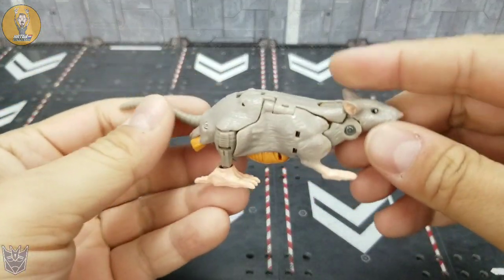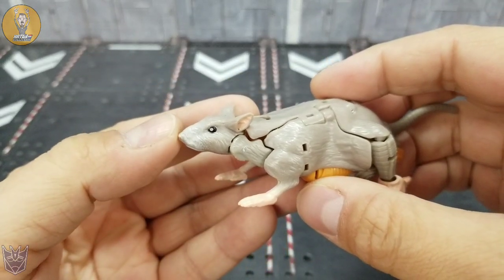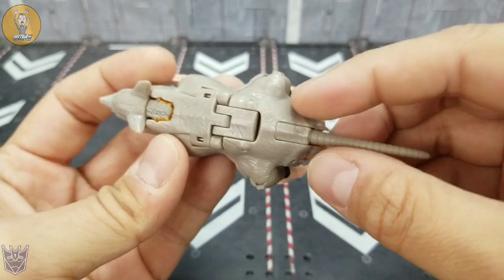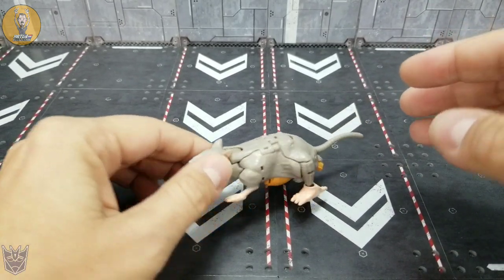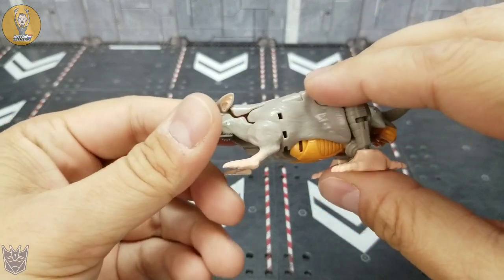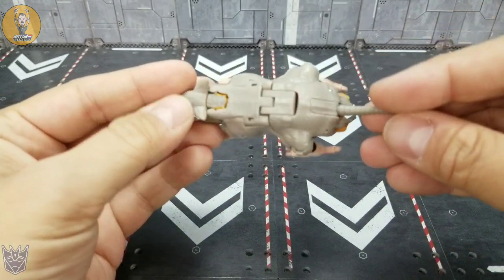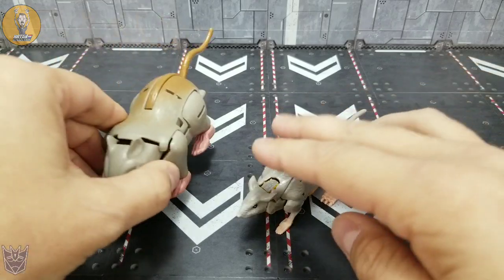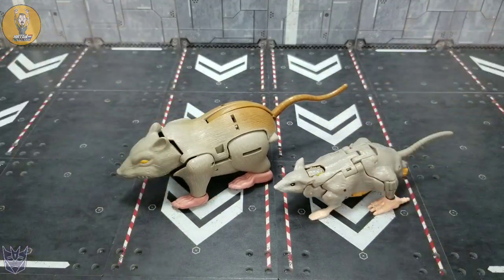In the Kingdom version, the beast mode still isn't very accurate to the toon, but it is a much more realistic version of a rat. You've got the white reflective spot in his black eyes, and the fur molding is a little more detailed than on the original — it definitely looks more rat-like. Articulation-wise, you still don't get a whole lot. His tail won't move much, his feet will move a little, but as soon as you do, the transformation starts to break up a little bit. Taking a look at these together, you can see the difference that quite a few years make in that beast form.